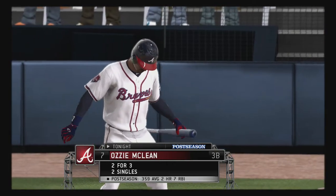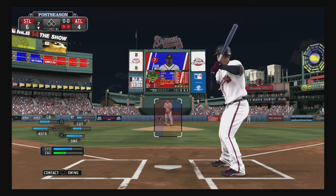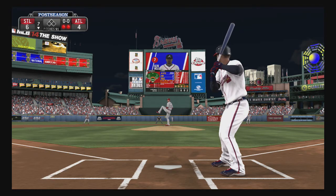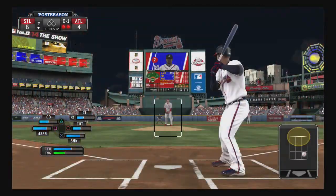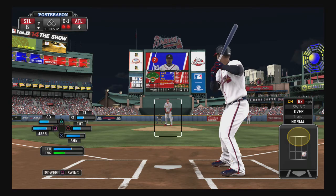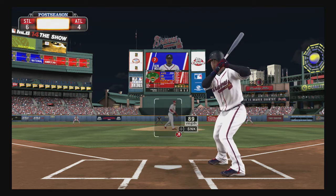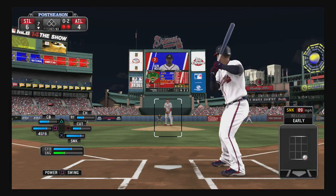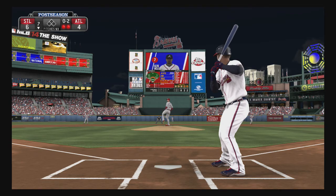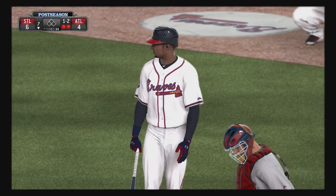Ozzie McLean will get another shot now — two for three in the game. Swing and a miss with a first pitch changeup, nothing and one. This is a guy that loves the ball down and in; it's one of the locations he really covers well, so they're going to want to mix their spots here. That's on the inside corner to put him behind — nothing and two. Now 0-2, this is where you need to expand the zone. They'll try to bounce a curveball on 0-2, but he holds back. It's 1-2 now.